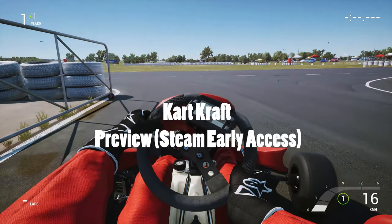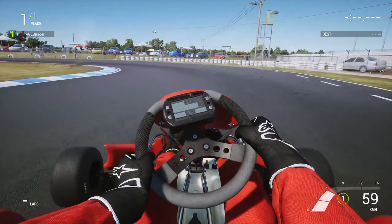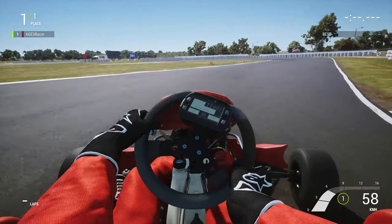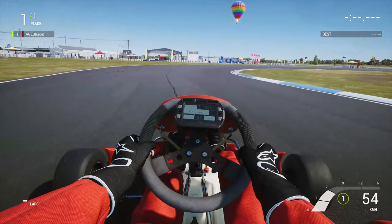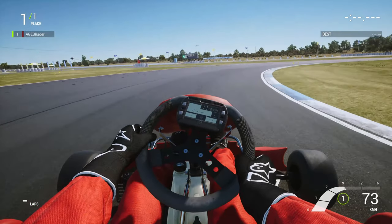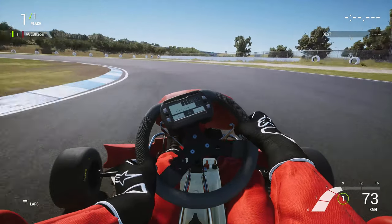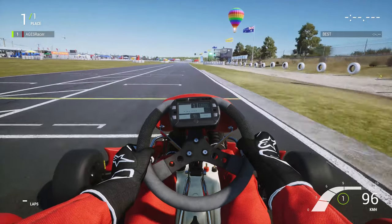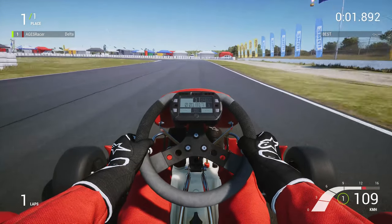Let's talk about the handling — that's probably the most important aspect of any simulation, so we'll talk about that first. There's well-represented detail when you come off the throttle for corners, and the simulation of the kart bogging down if you don't hover with a little bit of throttle is good. Failure to keep some revs going through a corner leaves the kart quite lethargic out of the corner, and it can feel like an age before you're back up to speed — just like with a real go-kart.